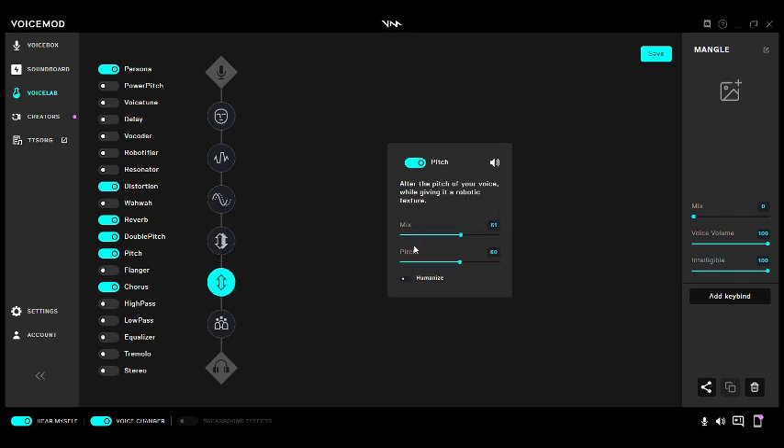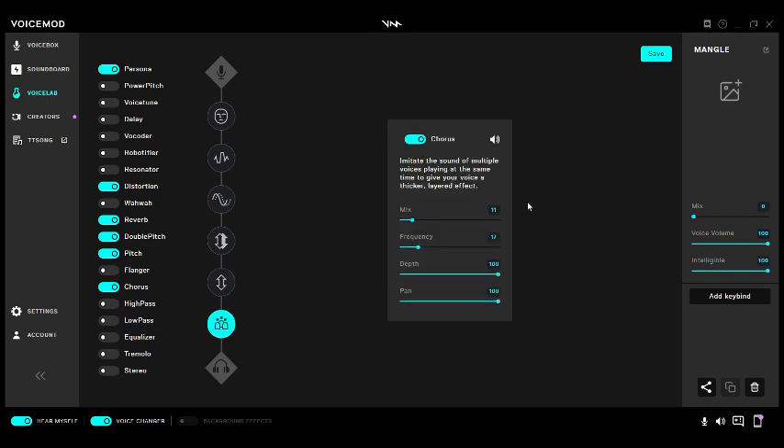Humanize 1 Off, Mix 2 at 37, Pitch 2 at 12, Humanize 2 Off. Pitch: Mix 61, Pitch 60, Humanize Off. Chorus: Mix 11, Frequency 17, Depth 100, Pan 100.